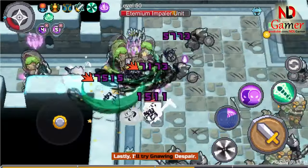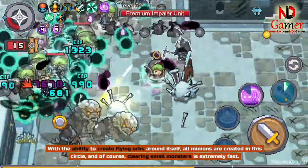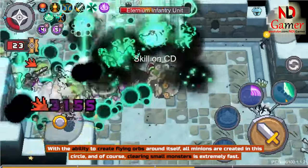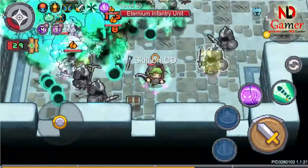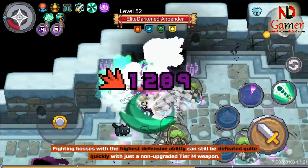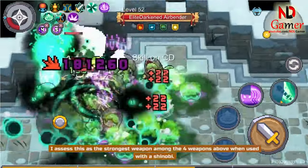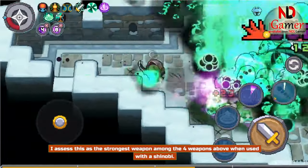Lastly, I'll try Gnawing Despair. With the ability to create flying orbs rotating around itself, all minions are created in this circle, and clearing small monsters is extremely fast. Fighting bosses with the highest defensive ability can still be defeated quite quickly with just a non-upgraded Tier M weapon. I assess this as the strongest weapon among the 4 when used with a Shinobi.